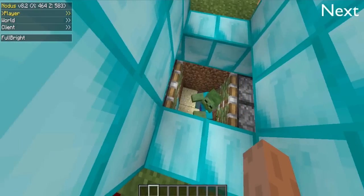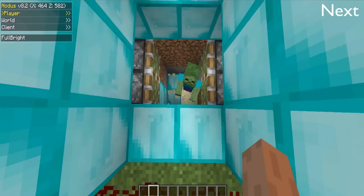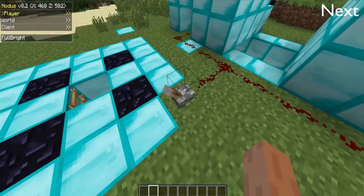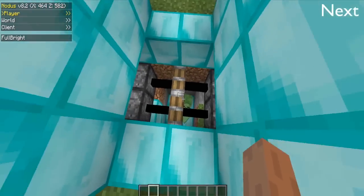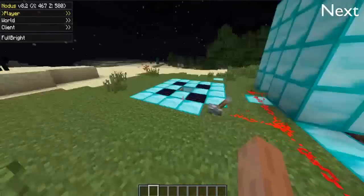And then you can destroy the sand while they're down there. You can also lock them in there — do it again, just lock them in there. That's my mob trap. It is pretty cool and impressive.